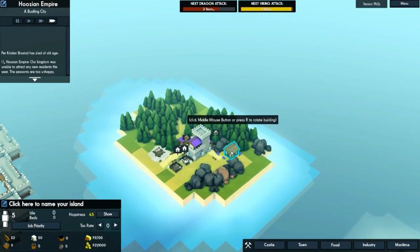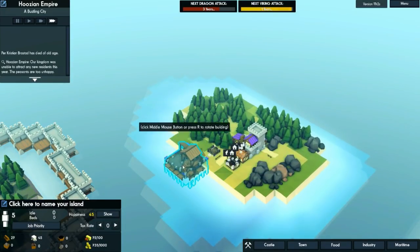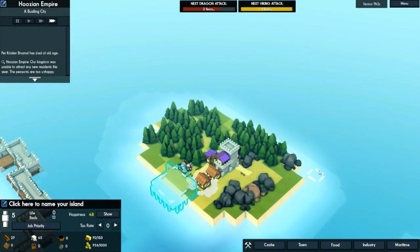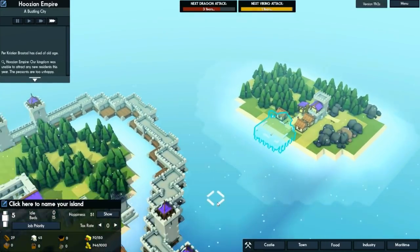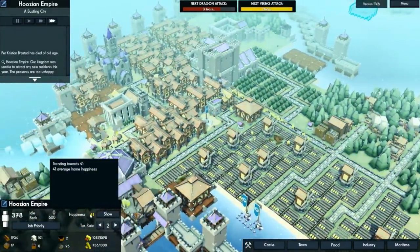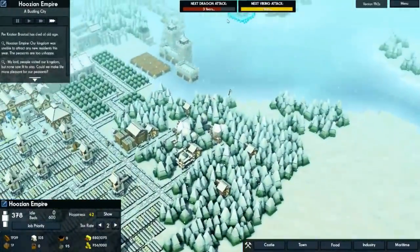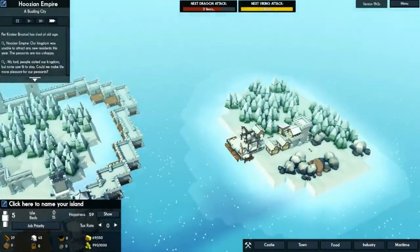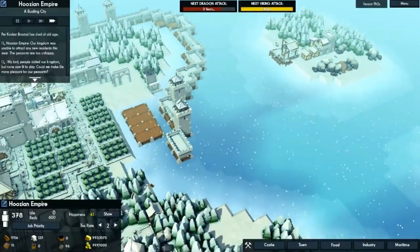And here and here, and then we need to build a dock so that we can start transporting materials over here from the other dock. You can make transport ships to transport materials over. I think we want to maybe finish building out this pier system around the main island here.